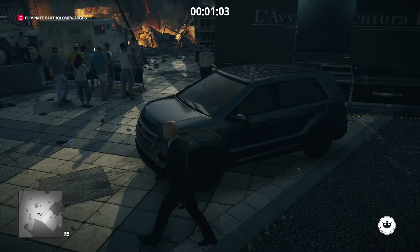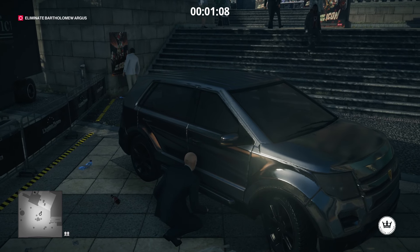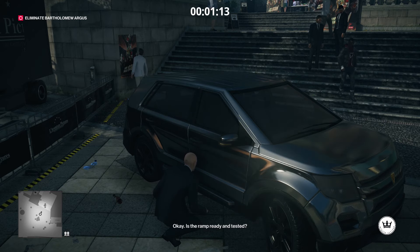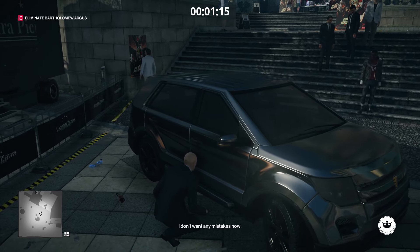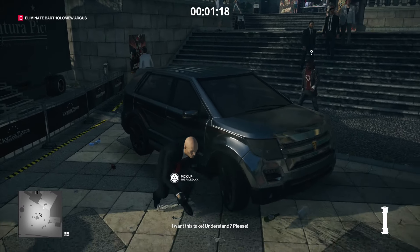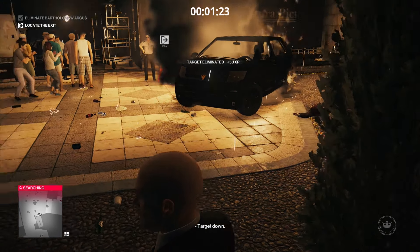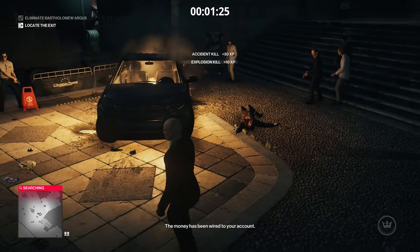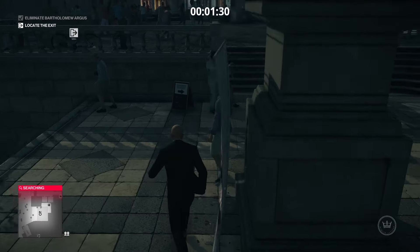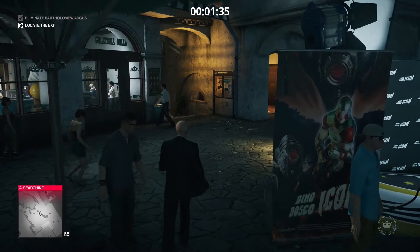We're going to drop a coin right here, and that's going to get the target to come over to this car. And this is why we need an explosive that doesn't look like an explosive, because if we drop it, somebody's going to know what it is. So once he sees the coin and starts heading over here, go ahead and drop the Pale Duck out of your inventory. And when he gets close to the car, if there's no one around, blow it up. I just looked around to make sure that there were no civilian casualties and there weren't. So that's pretty much it — pretty simple. The easiest elusive target thus far.